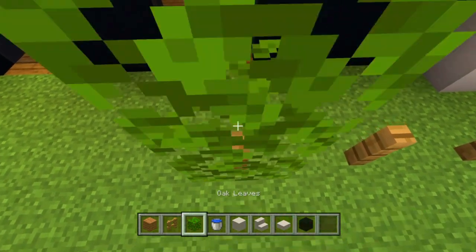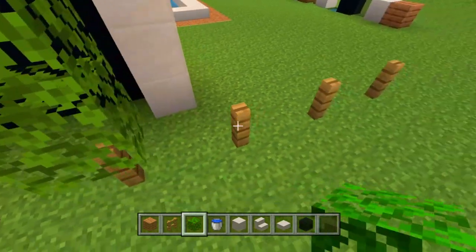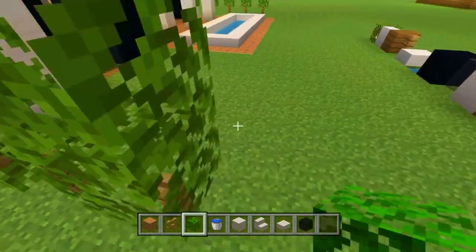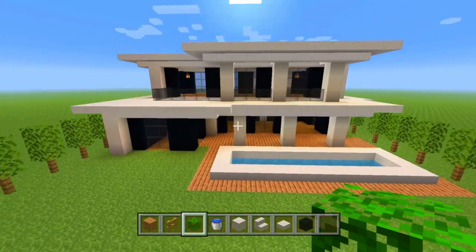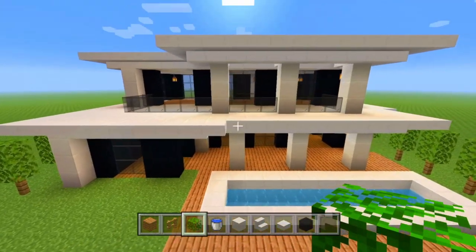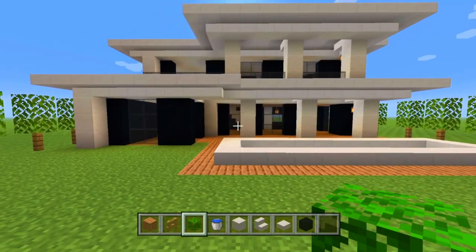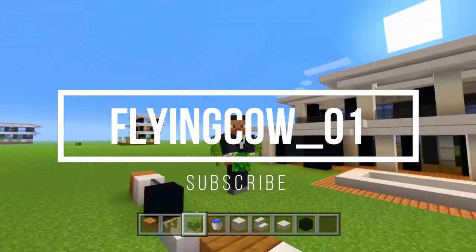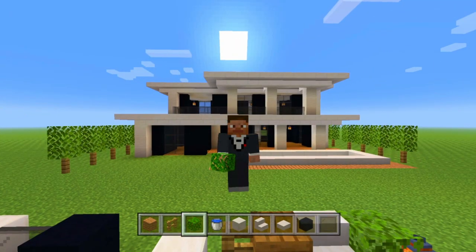There we have it — that is the full large modern house tutorial, complete with the pool and the little hedge trees. Thank you everybody who completed the video and watched all the way till the end, it really does mean a lot to me. Feel free to leave a comment down below suggesting anything you'd like me to build — I do read and reply to all my comments and I build most of the things you guys suggest. Thank you for watching and I hope to see you in the next video, peace.